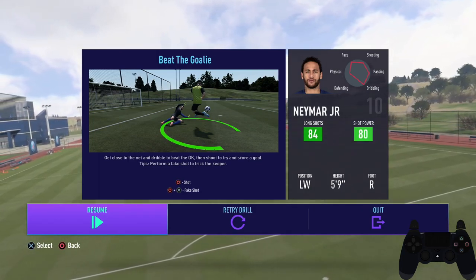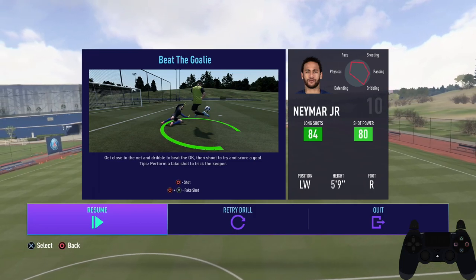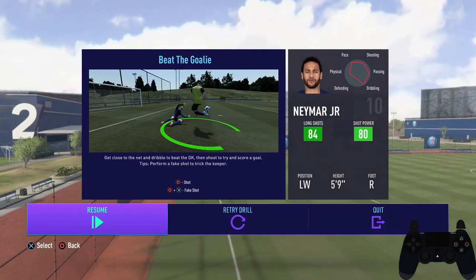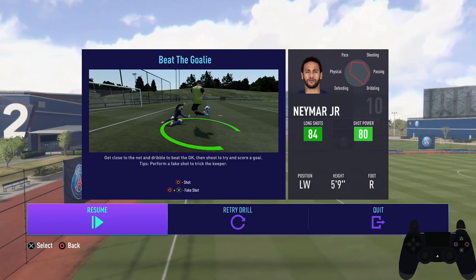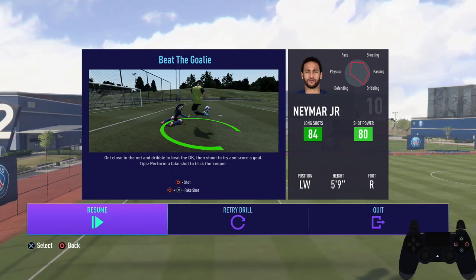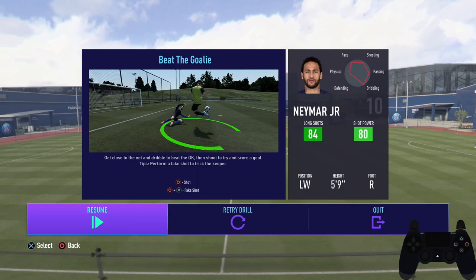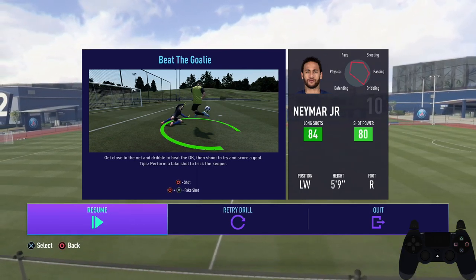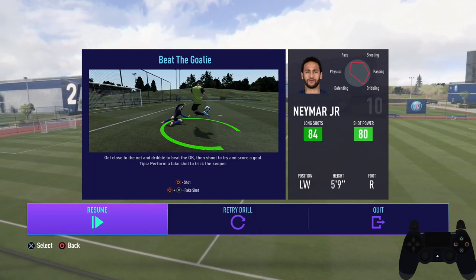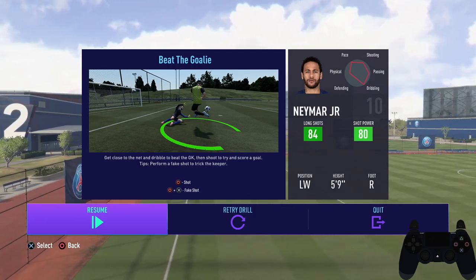So there are two ways you can beat the goalkeeper this year besides the typical ball roll finish: the L1 fake shot, which isn't bad, and the L1 fake shot cancel, which is really good this year. The cancel freezes the goalkeeper because the L1 fake shot has a long windup and then the cancel itself freezes them so you can get away. With constant repetition you can really get it down - it's not that difficult once you do it consistently. Thanks for watching, and I'll catch you guys next time!